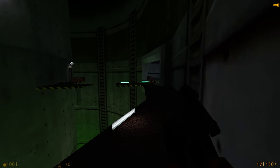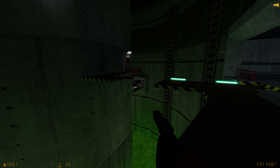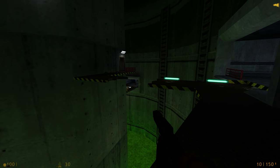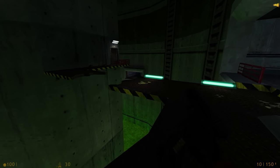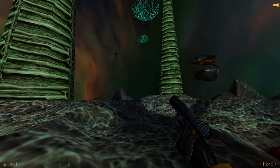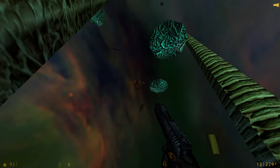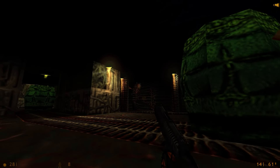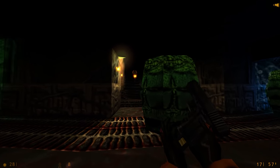In Half-Life 1, the main thing that makes the Glock useful later on in the game is its accuracy. It'll hit exactly where you shoot every time, so if you run out of ammo for the dedicated sniping weapons, it'll always have your back. And since it shares ammo with the MP5, you'll always have access to it. I find it's one of the most useful weapons against the alien controllers near the end of the game — which is mostly down to my unwillingness to use anything better on them, but you can't argue with results.